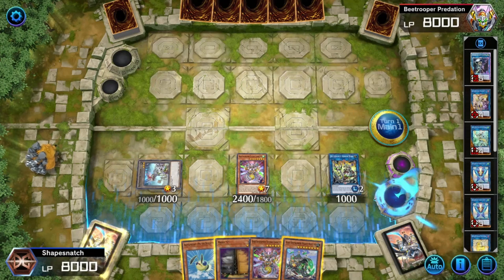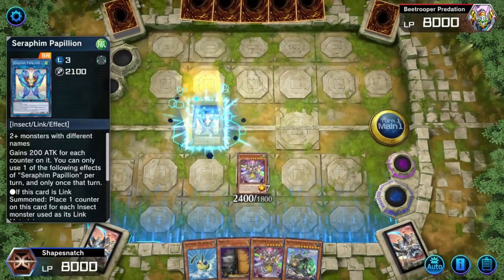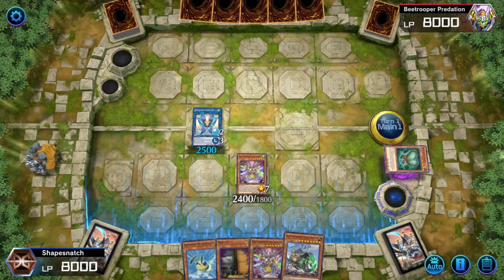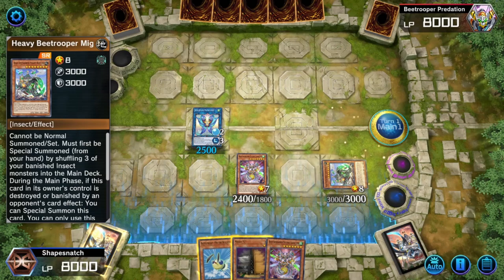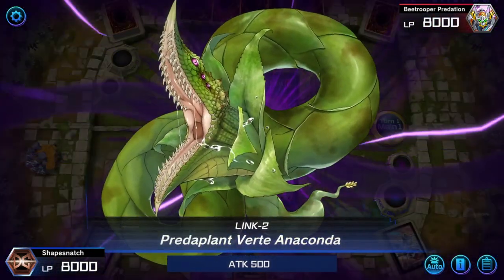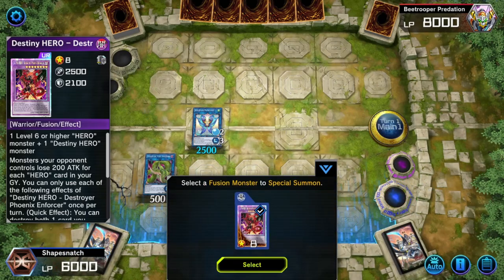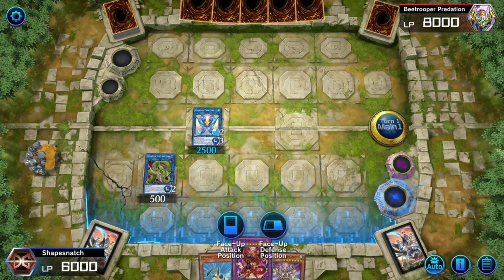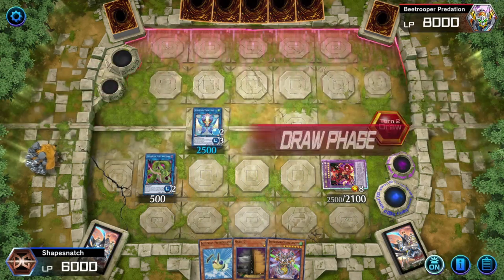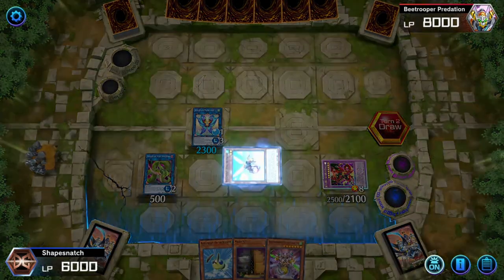Make a token and use Armor Horn, the token and Armor Horn into Papillion. Special summon Mighty Neptune, putting Sting and Mighty Neptune into Verte. Use Verte to dump Fusion Destiny and make DPE. On our opponent's turn, Papillion revives Sting the Poison, which adds a copy of Arbalest for follow-up.